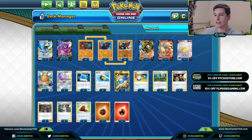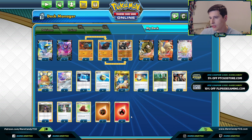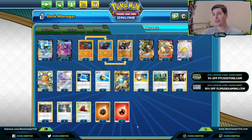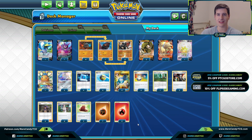To round out Nick's list, he has seven Fighting energies and four Fire energies, just to make sure we can more easily find Fighting since we need those primarily more than the Fires. This is Nick's winning list, so let's hop into some games and see how the Colossal deck is going to fare.